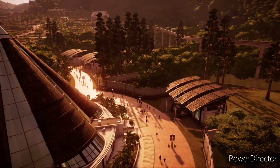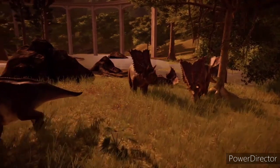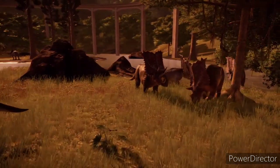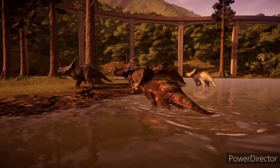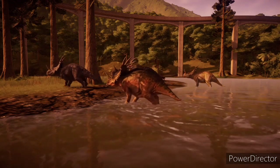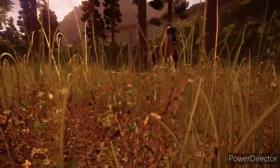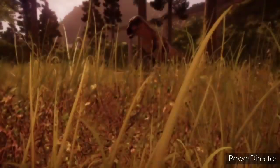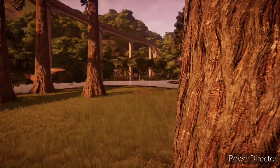Behind the main street lie two enclosures: one for our pair of late Cretaceous ceratopsids, Chasmosaurus and Styracosaurus. Next to them is our five-star large theropod attraction, Acrocanthosaurus — a stunning carnivore with spines running down its back, similar to Spinosaurus, though they are not as pronounced as Spinosaurus.